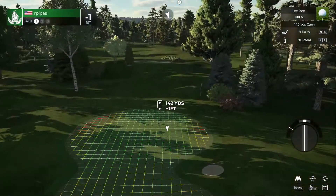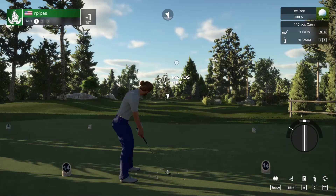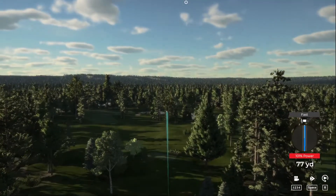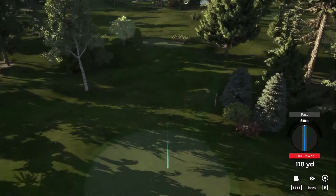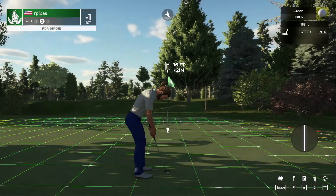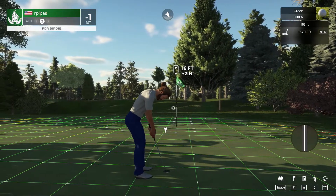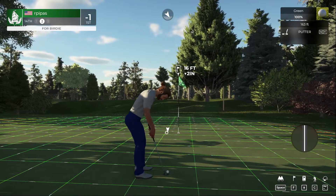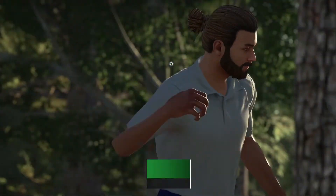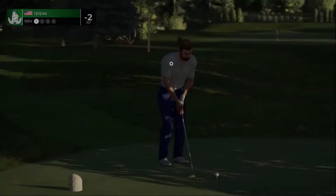Here comes a par three. All right, like the line — probably going to be a little short. Leaving us with a 16-foot birdie putt. That putt appears to be on line — there we go, two under par! That marks down your fifth birdie so far today. Currently sitting at two under par.